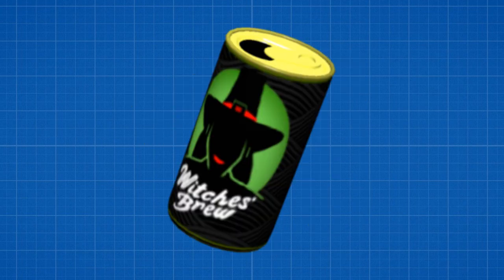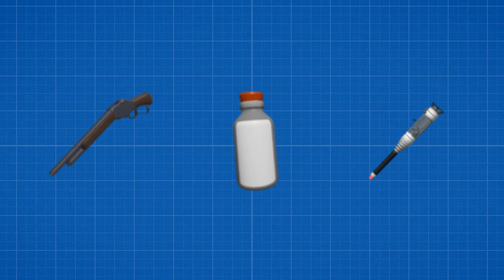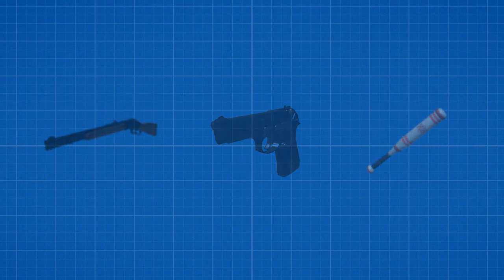This also counts for his secondaries as well, like the conventional, the shuriken, the witch's brew... okay, maybe not that one. So many ways to be a very powerful opponent to the enemy team.